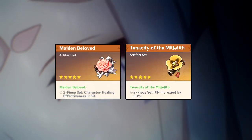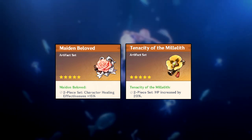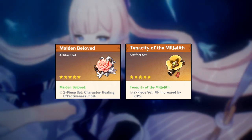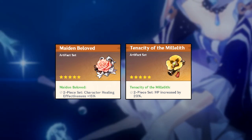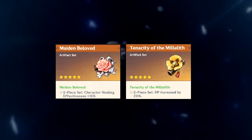Another good option is two-piece Maiden and two-piece Tenacity of the Millelith. Tenacity increases both your healing and damage, so it's a balanced choice. If you want to focus on healing but still do some damage, two-piece Maiden plus two-piece Tenacity is a very good combination.